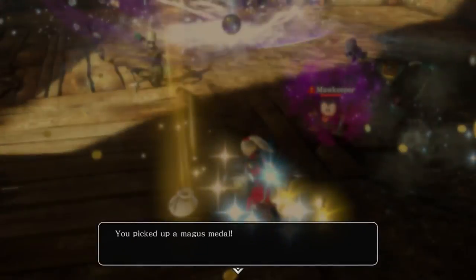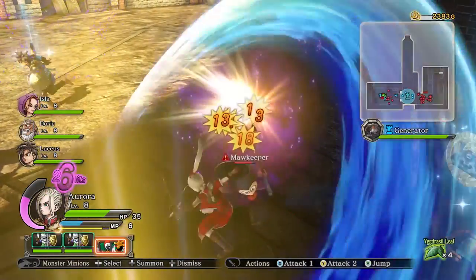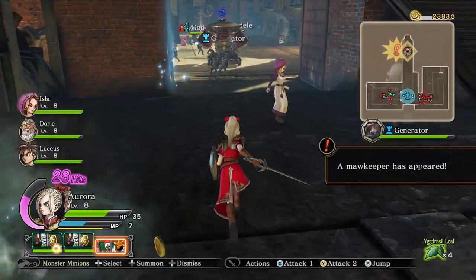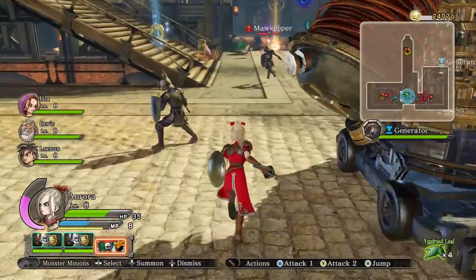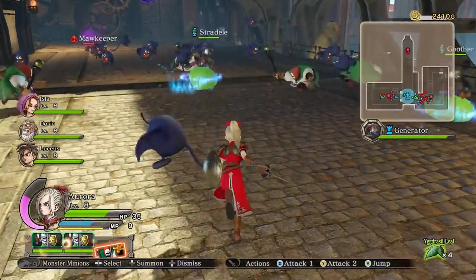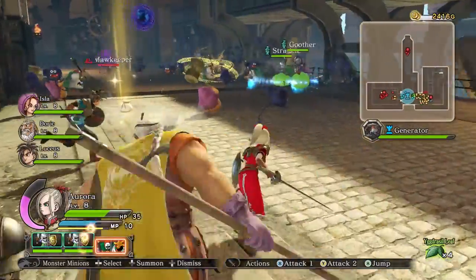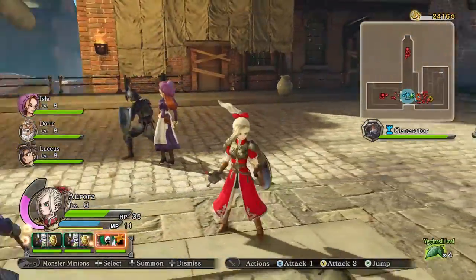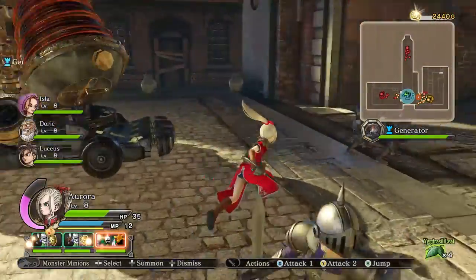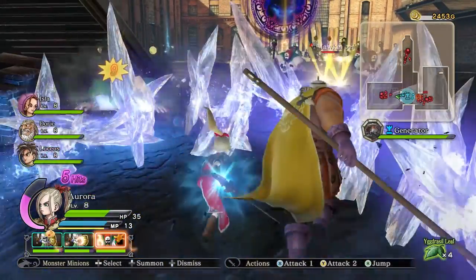There goes all of my MP and a whole bunch of my health. We also picked up a Magus medal, which is actually not necessarily bad because it is ranged and can provide support. A Maw Keeper has appeared — they're going to do that a lot, by the way. If we run back over here and plop this guy down, he'll cast and provide ranged assistance to our knights as demonstrated. It's quite useful. Your goal here is just to survive.